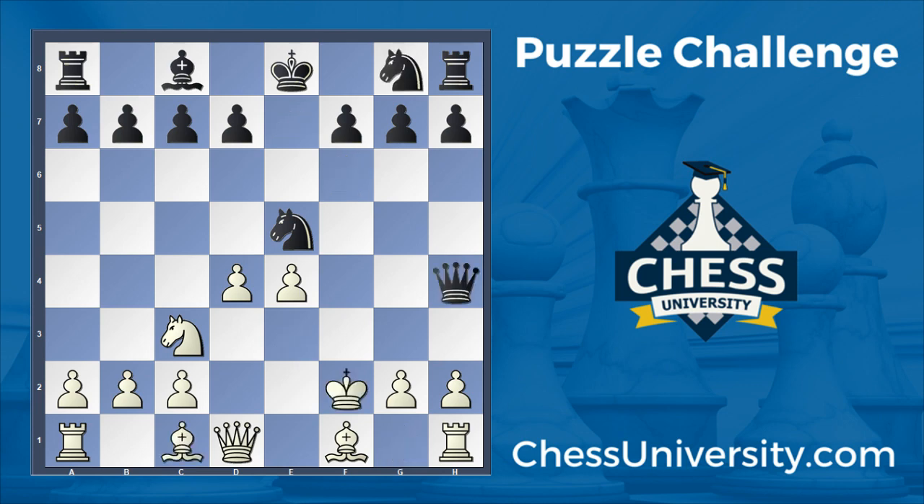Queen h4 was chosen in this game, which is another bad move. Black's position is already very bad because after g3, black has the problem that two of their pieces are under attack. The only reasonable check in this position is knight g4, which is what was played in the game.